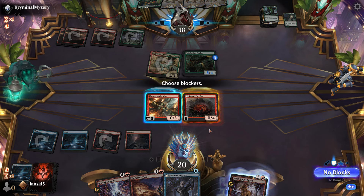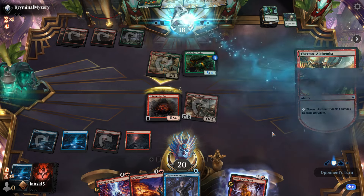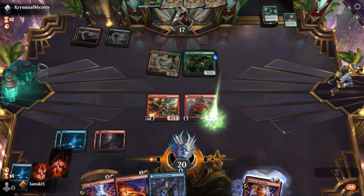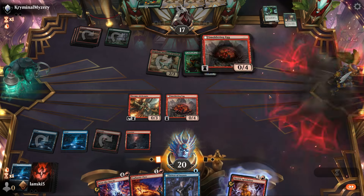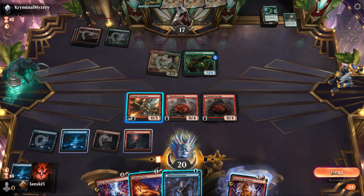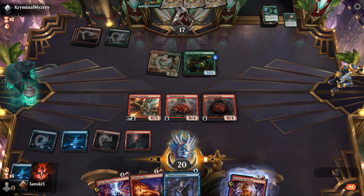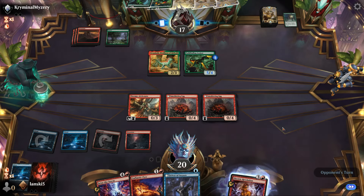But we can block — they don't have any mana left, so we can block with the egg and deal additional damage. We draw another Smoldering Egg. We'll just wait for the right opportunity to cast Cathartic Pyre at the right moment.